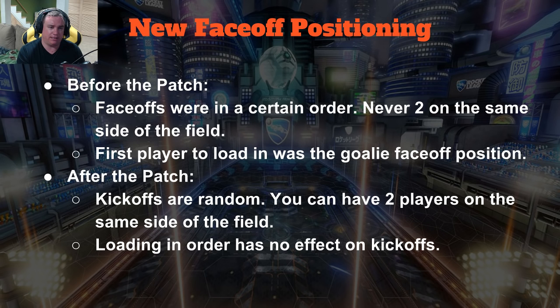New face-off position — this is actually a really big change that I was shocked they didn't add into the patch notes. Before the patch, face-offs were in a certain order, always the same rotation. In threes it would start with one in the middle, one on the left, and one on the diagonal on the right. Then it would go through the order — sometimes three in the middle, then double diagonal — but it would be the same order. Also, the first player to load in was always the goalie on the first face-off no matter what, so if you had a good PC, generally you were always a goalie.